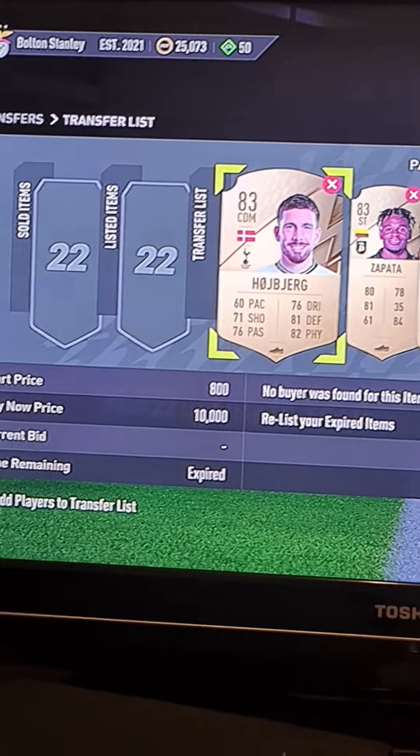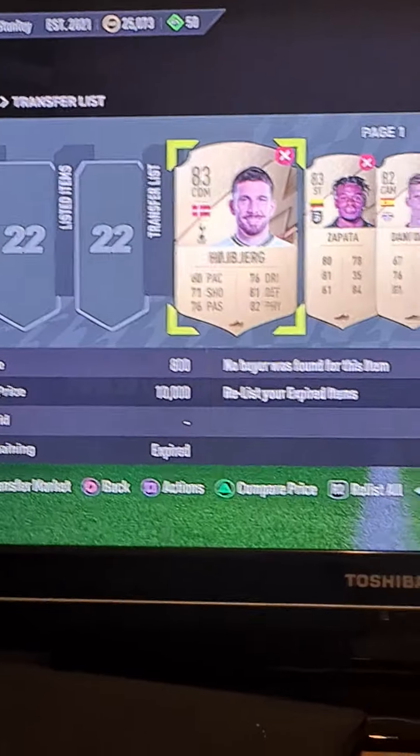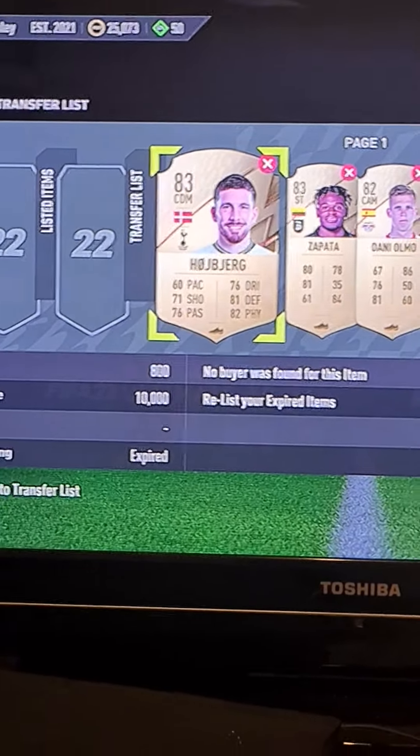You can do it with informs as well — put them as the minimum start, maximum buy now, and just bid the minimum amount of the buy now in the last couple of minutes.